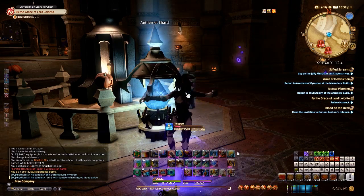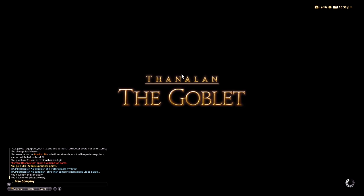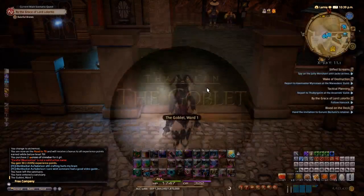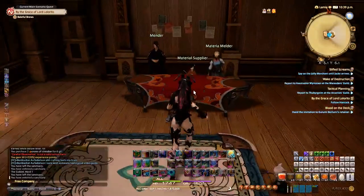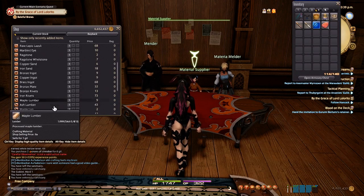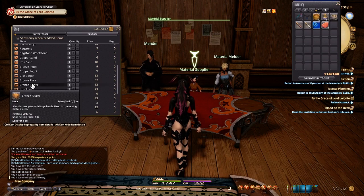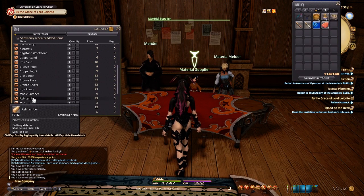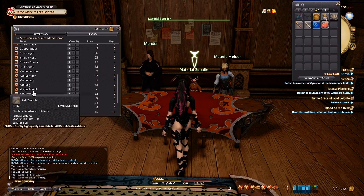If you have a free company estate, you can ask your FC leader to put a material supplier on the site. The material supplier has basically all the crafting mats of all the guild suppliers, and perhaps more. It's a huge convenience to have — for example, bronze rivets for your armorer or ash lumber for your carpenter — all in one place.